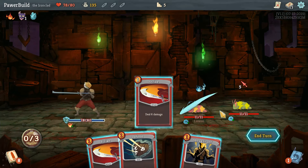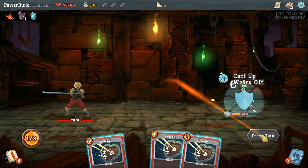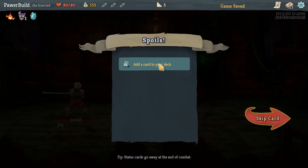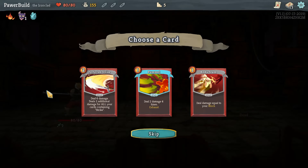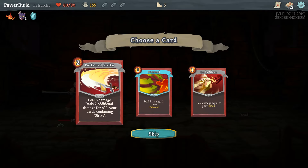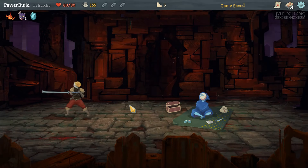We'll smack ya. Back up to full life. I do really like Burning Blood — that's a really fun relic. Looking at this, we've taken a bunch of blocks, so how about we take a Body Slam? Pummel's good and Perfected Strike is a card, I suppose, but a Body Slam's a Body Slam. You can't just say no to a Body Slam.